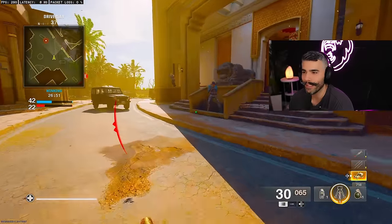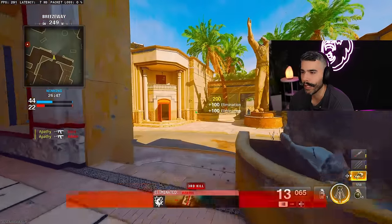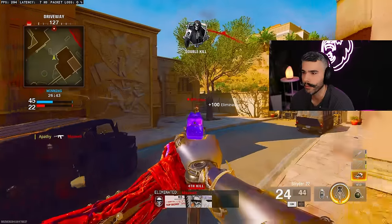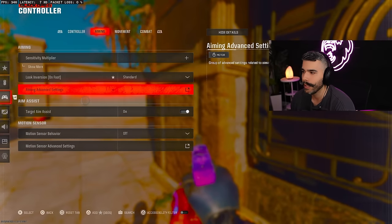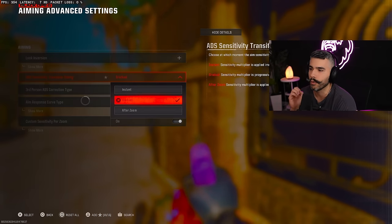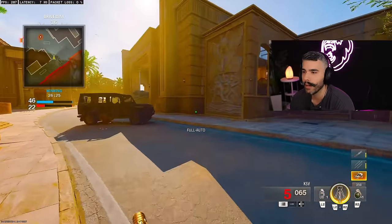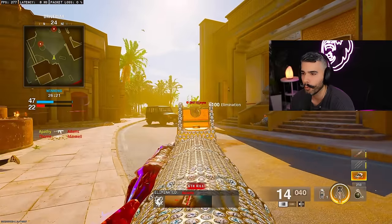Tip number fifteen. This does make a difference and most pro players use this setting — that's why they shoot pretty straight. Go to your controller settings, go to aiming, then aiming advanced settings, and make sure your sensitivity transition timing is set to gradual and not instant. Instant can feel snappier but will make you miss more compared to gradual. That's why you see a lot of good players on gradual shooting lasers from range.